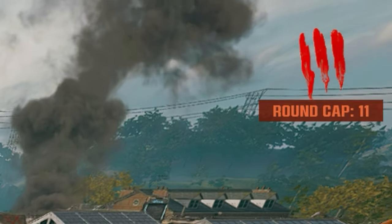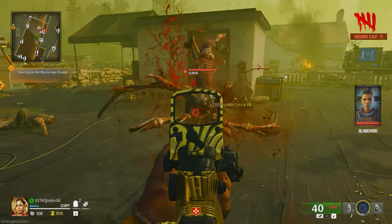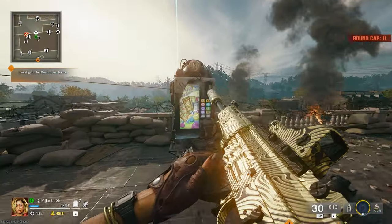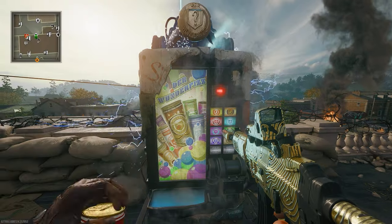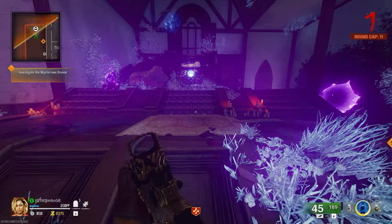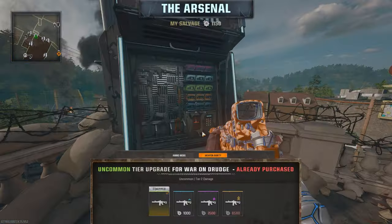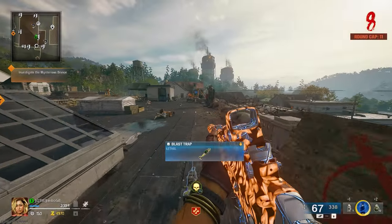The round limit will now be set to 11, so you want to keep killing zombies, gathering points, and upgrading your gun until you hit the round. The Wonder Fizz machine will also be available here, so if you've got some spare cash, I'd recommend buying whatever perks help you out. However, make sure to prioritise Pack-a-Punch your gun at least once first and upgrading the rarity, as it's going to be necessary once round 11 hits.